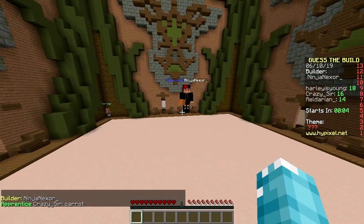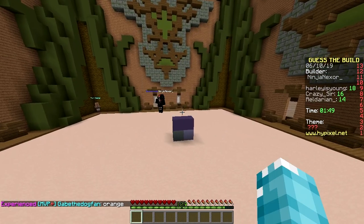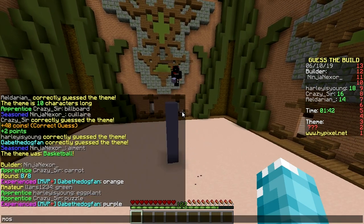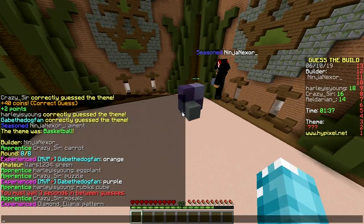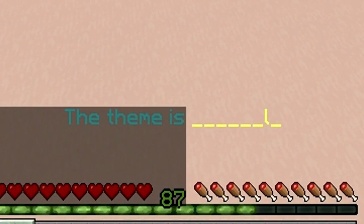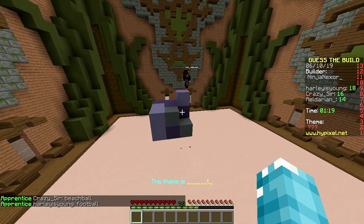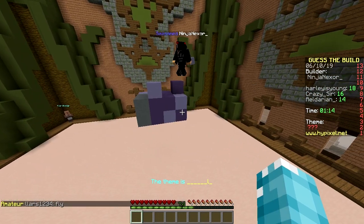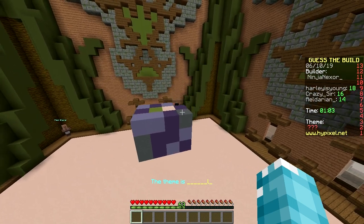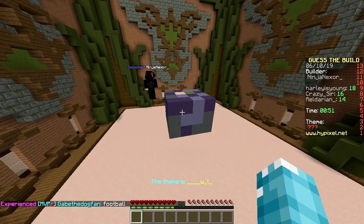Time for the final builder — it's Ninja Nexor, holding orange. What does that mean? Carrot? Green wool — now it has to be carrot. Let me switch to blue and purple and gray and — so many colors. Puzzle? Rubik's cube? Mosaic? Disco ball? No — molecule? It is some kind of ball. Beach ball? Football? Volleyball? Maybe it's not a ball — he's placing blocks everywhere sporadically. Now he's turned it into a perfect cube.